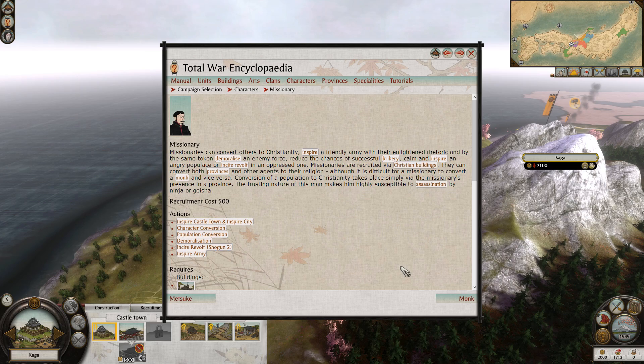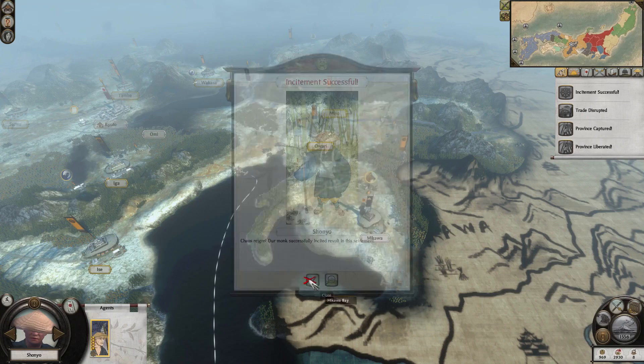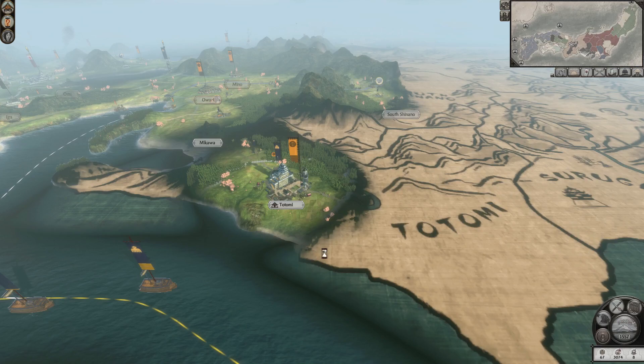The same goes for the missionaries except it will be a Christian rebellion and in turn a Christian rebel town. Where things get interesting is with the Ikko monk. Upon successfully inciting revolt, the Ikko rebellion will spawn. If this rebellion succeeds at taking the town, the town and the units that took it will become the property of the Ikko Ikki rather than turning into a rubble town. The Ikko Ikki are the only clan in the game to have this ability.